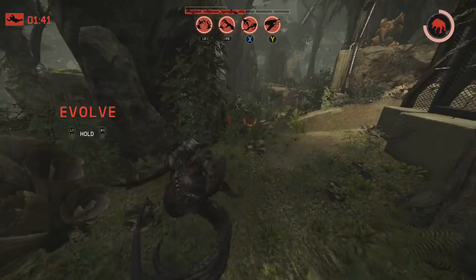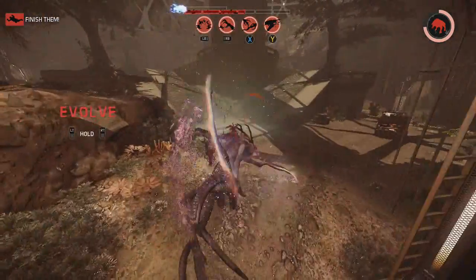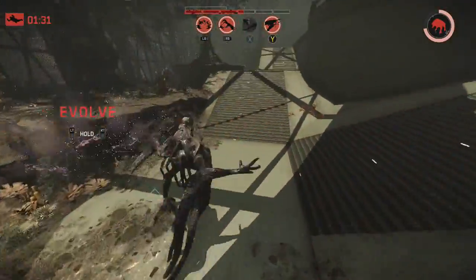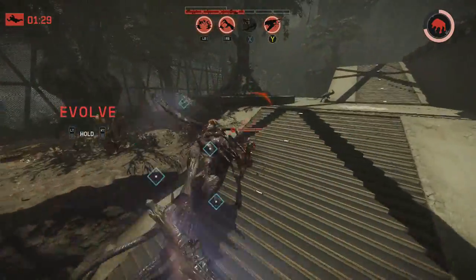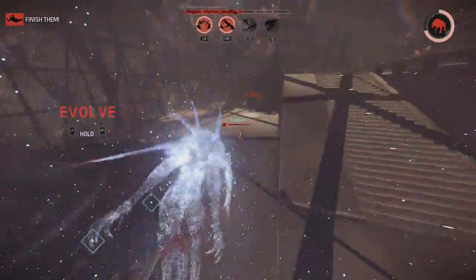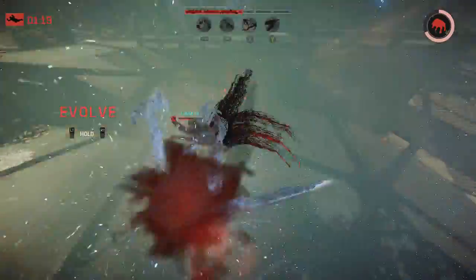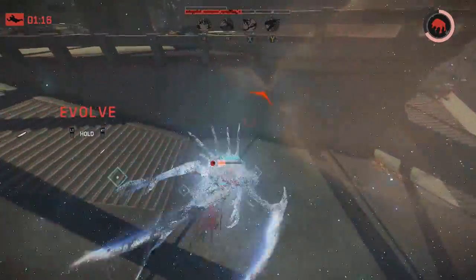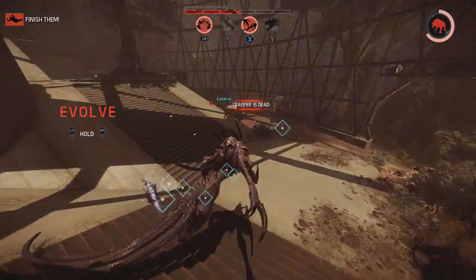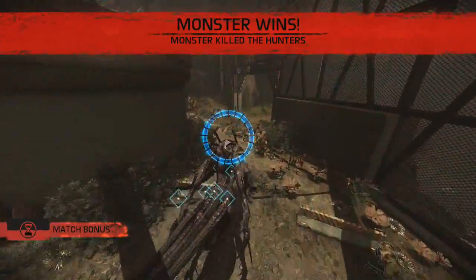I'm gonna pounce Lazarus. Missed — oh well, I can still go after him like this. Go, decoy! Sneak attack! I'm pretty sure that when you go into the decoy camouflage mode, your first attack does more damage — I'm not exactly sure, but I'm pretty sure. Now I'm gonna use abduction to pull him back into the supernova. As you can see, the Wraith is very tactical. I'll just slowly sneak after you. And I win.